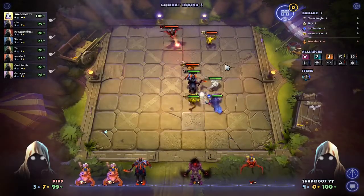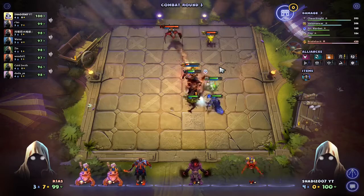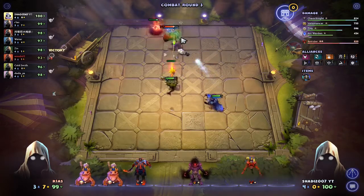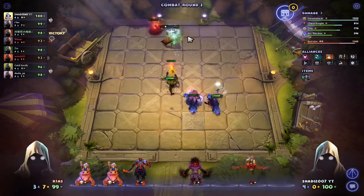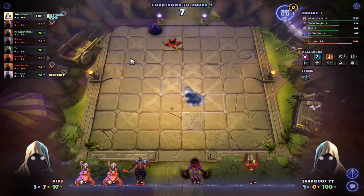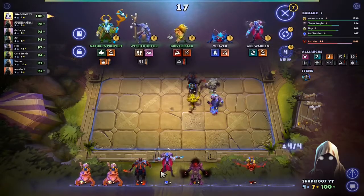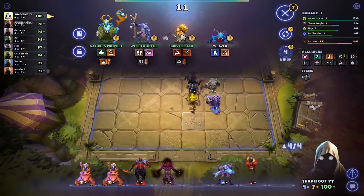Going against Reyes — should be easy. First one is down. Chaos Knight is down, let's take out the Batrider. Two-star Batrider, come on Arc — good job. I love the second Arc, he has decreased damage. Nice, so far we're doing great. We're the first player, we have eight gold.